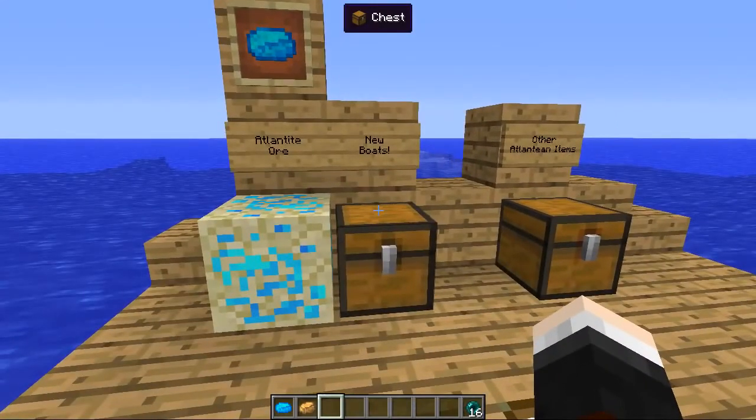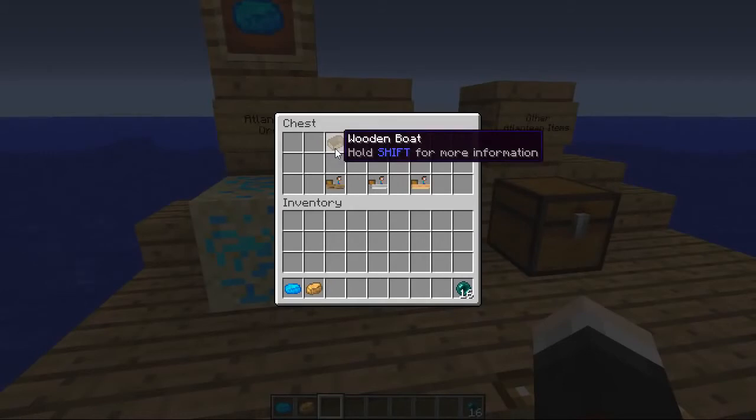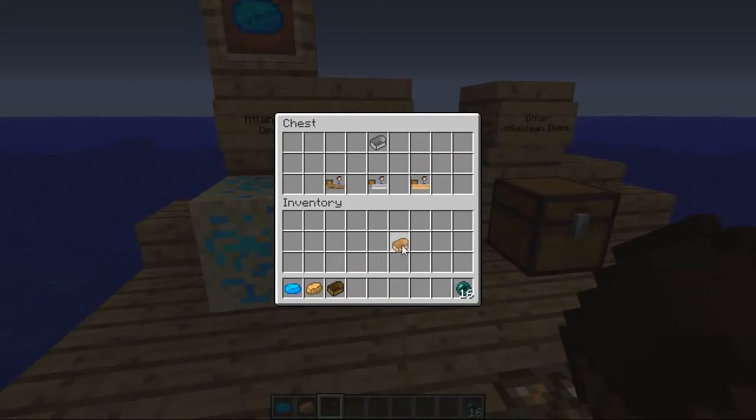This mod also adds really cool new boats — six in total — replacing the ordinary Minecraft wooden boat. The wooden boat is made of sturdy planks; the iron boat should last a while; and the Atlantean boat, made purely of Atlantean material, is almost indestructible. The mod is a work in progress so these boats don't have crafting recipes yet, but they will in future.